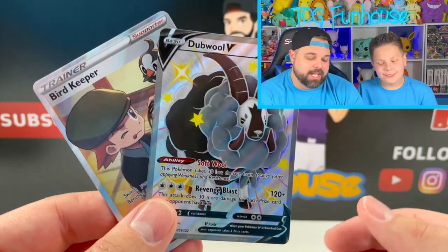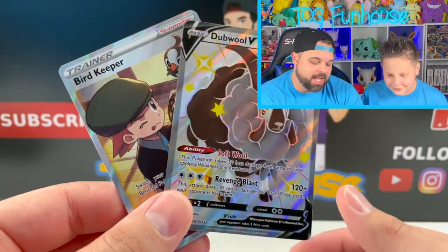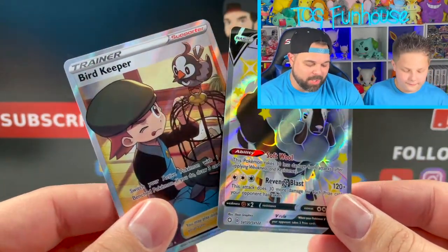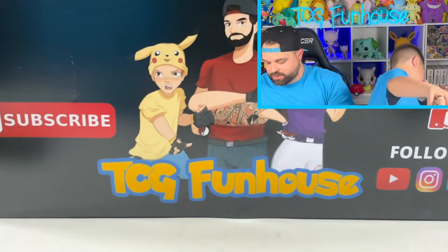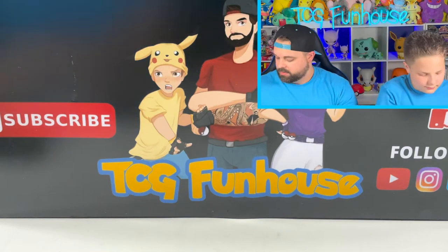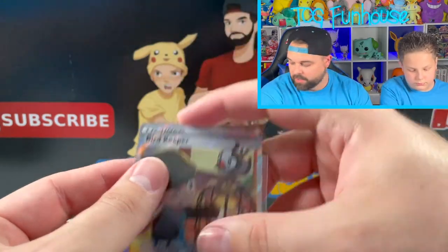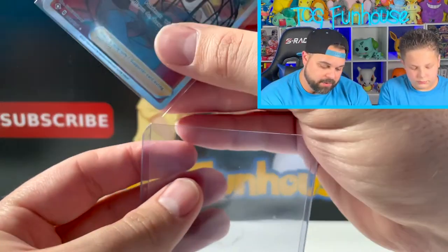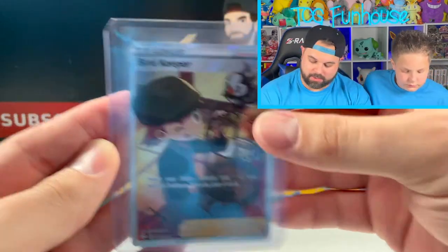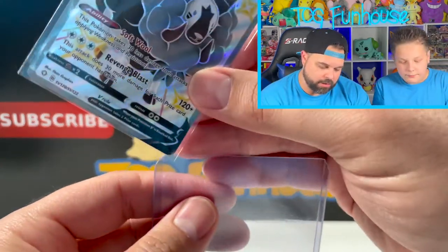It's going to hold value just like Hidden Fates is — one, because there's a Zard inside. Look at that — two Full Arts in one pack. Double V and the Bird Keeper Full Art Trainer. Dude! Awesome pulls, man. I love it, I love these Full Art Trainers. We've actually gotten pretty lucky with them so far — we've gotten the Pokey Kid, the one dressed like the Eevee costume. That card is really, really cool. There is your Bird Keeper Full Art and your Shiny Double V.